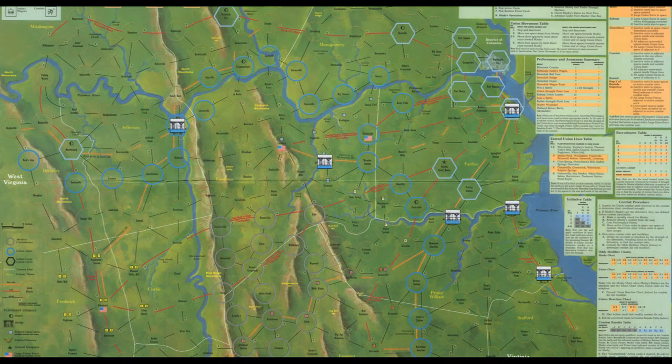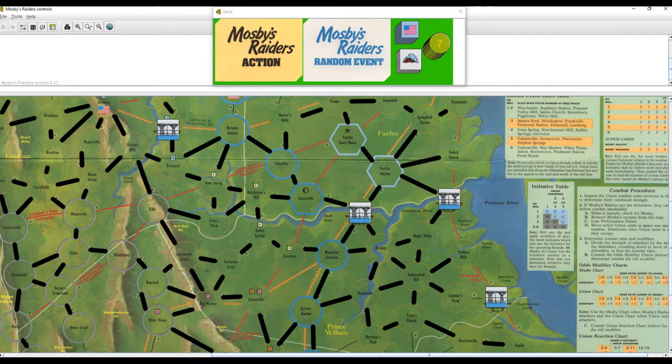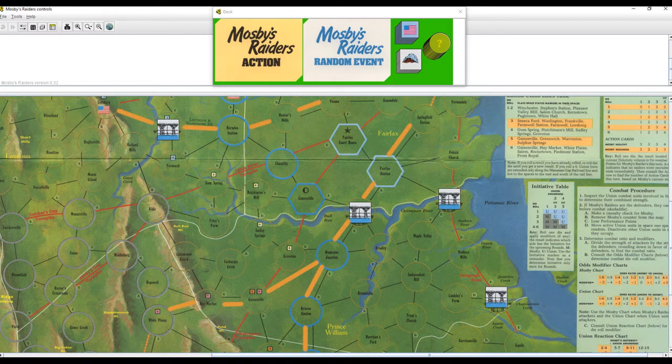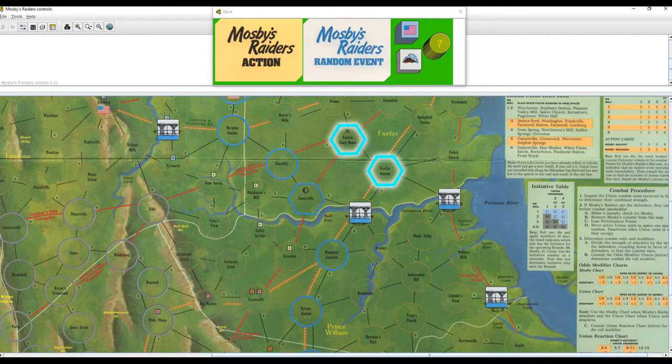We'll get into the rest of this as I play through the game, but for now let me show you a couple of other things regarding the map. The circles represent areas that units can occupy. They can travel along black lines, which are roads, and red lines, which are pikes. The yellow lines are rail lines and cannot be moved along, but they can be demolished within Union line spaces. The blue circles mark Union territory — everything north and east of these. However, these lines can actually expand during the game based on random events. The gray circles are Mosby's Confederacy, which represent a bastion for him and his raiders and also where Mosby's marker begins each turn. It's also a target for the bluecoats, and you can lose the game if each space is devastated or occupied by Union combat units. The hexagons represent a large Union force — these spaces are considered to have an unlimited source of Union troops, and therefore are very dangerous.